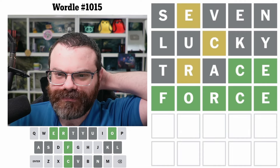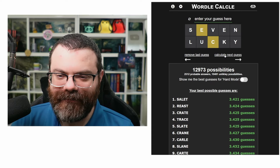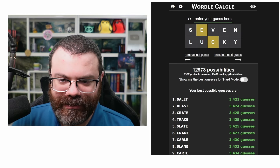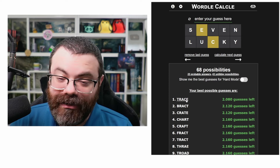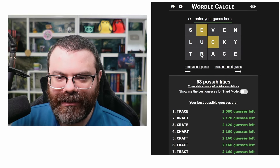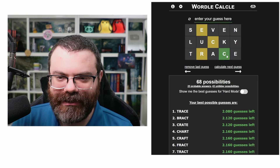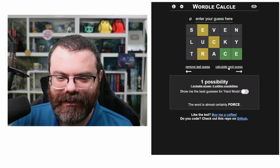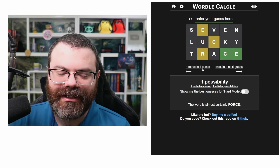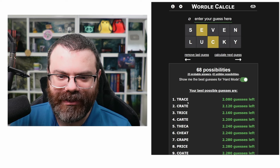Let's load up the bot and see what it has to say. I've got 'lucky' and 'seven' filled out here. Let's see what its non-hard mode solve would be from here — we can calculate. It also chooses trace. And then from trace, with yellow R, green C, green E — it's literally only force.